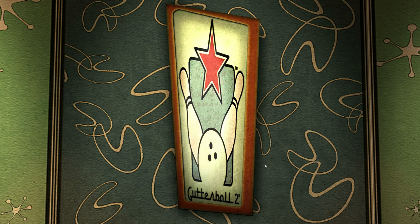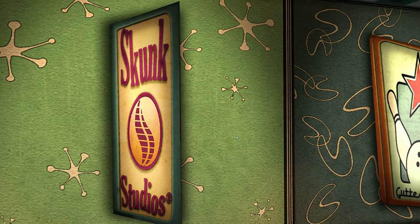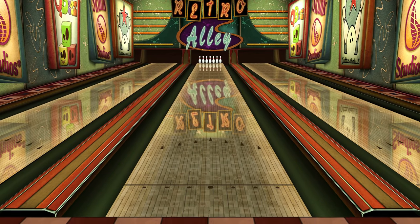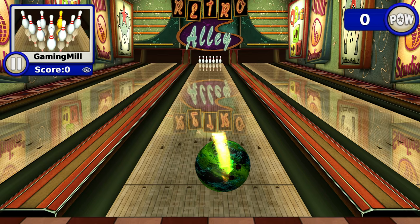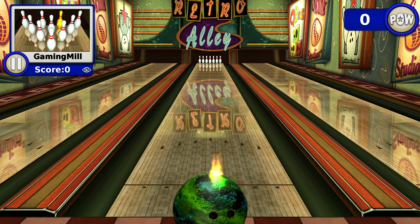Ball... Gutterball. It's a bit of a cheeky lass there. Let's have a look around — oh, it's a retro alley, nice green ball. So you move it left and right, and you just drag it. The faster you move it forward, the faster the ball goes. Let's try it.